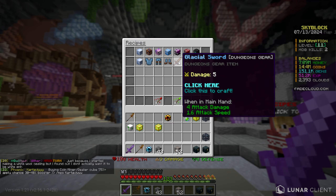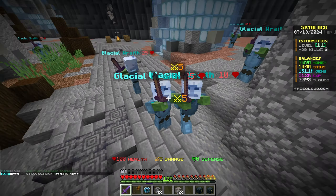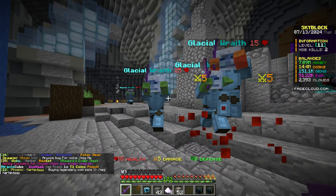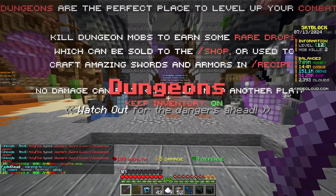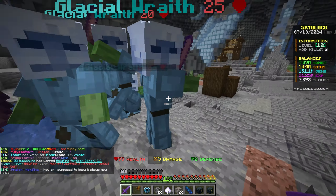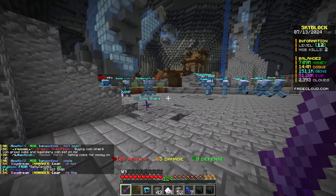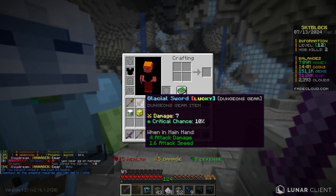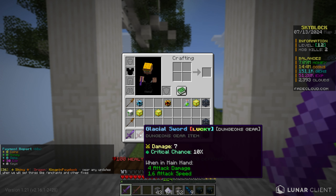I got something called powdered snow which is a money drop we can sell. To progress, I should start with the glacial gear requiring eight ice crystals from drops and ten coal ore, which I already have. They also have glacial totems that give EXP, coins, or money. There are separate swords for dungeons with higher tier damage. Getting ice crystals is tough - I keep dying and these mobs are competing with me.